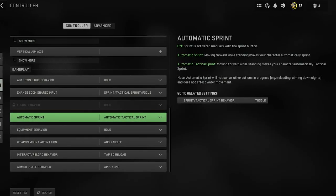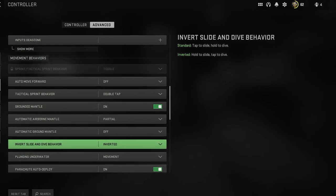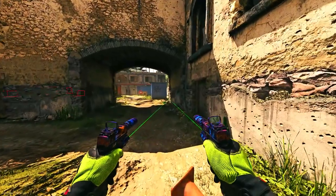To do today's glitch, you want to make sure you have automatic tactical sprint on, and also invert slide and dive behavior set to inverted, as this will help a lot with the glitch.